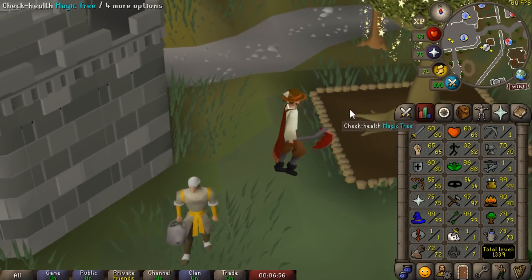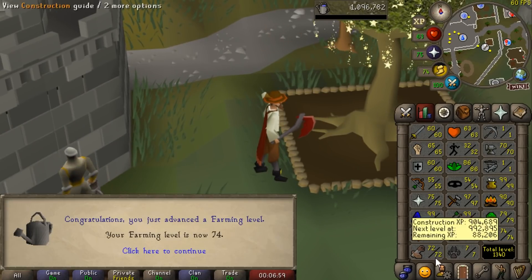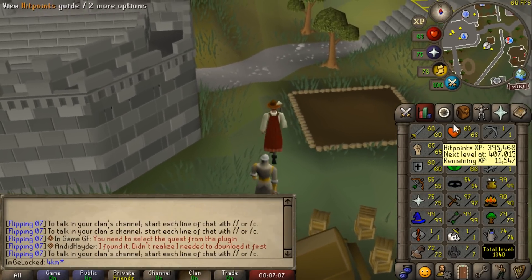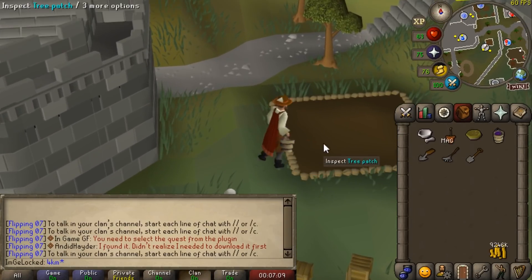While we've been AFKing hard, I've been trying to keep up with my farm runs — haven't been doing a very good job, but there is 74 farming. Just one more level to go until I can finally stop boosting to plant the magic sapling, which would be pretty nice.